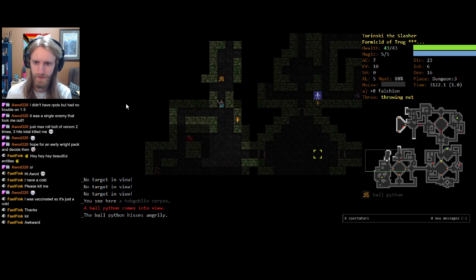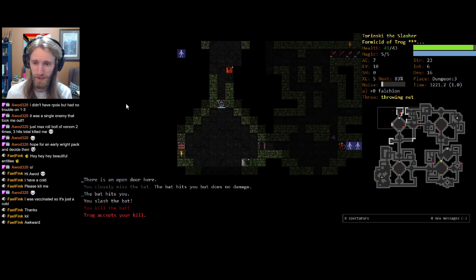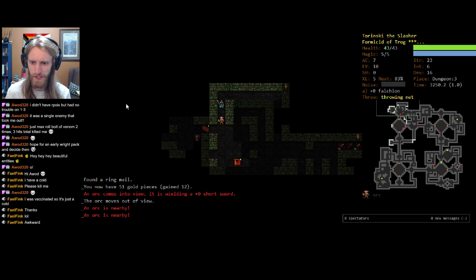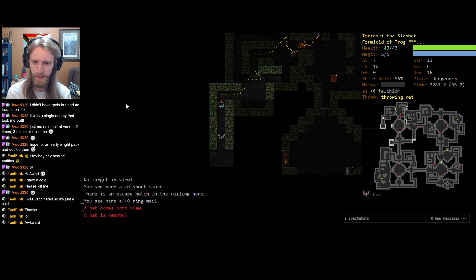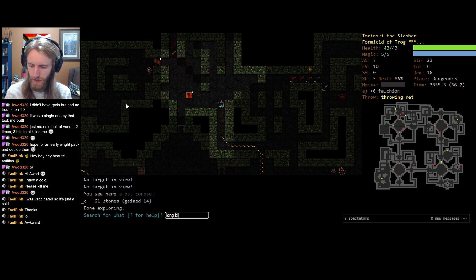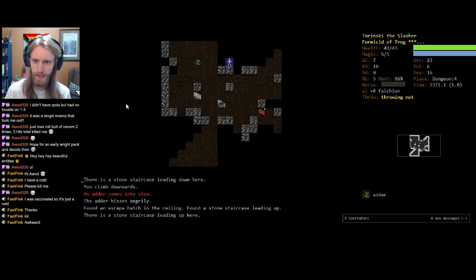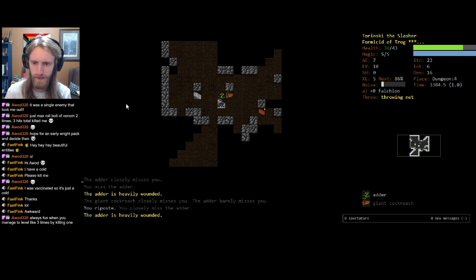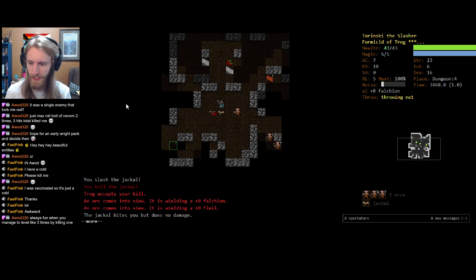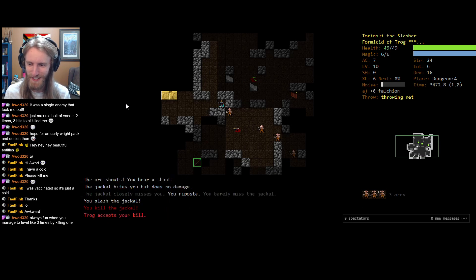I was excited to potentially just try and fight one of them because those early uniques are a pretty great source of experience. But that's fine — I haven't had to give up on too many floors yet overall, so it should be fine. I guess if I left any long swords around I can look up long blade here — just the falchion that we're currently carrying. That's a lot of misses against an adder, but fortunately not getting any poison placed upon us, and that's all we can ask for at this stage. It's always fun when you manage to level like three times by killing one.